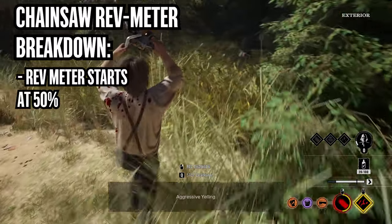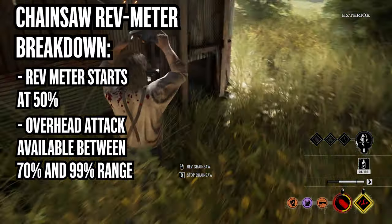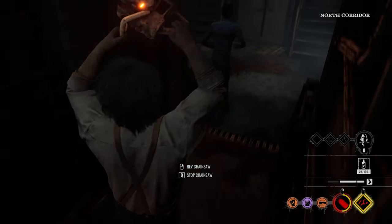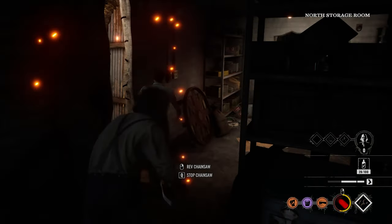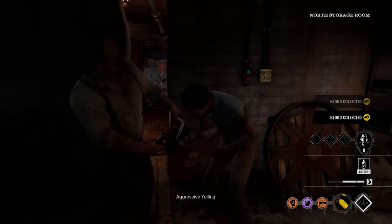Leatherface's rev meter starts at 50%, and an overhead attack becomes available between the 70% and 99% range. The overhead attack is a risk-reward system — the hotter your saw is, the more power you'll get back, meaning you can immediately swing again without stalling for an insta-kill.